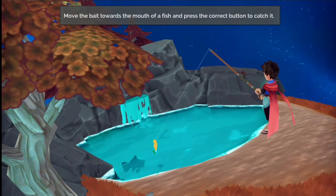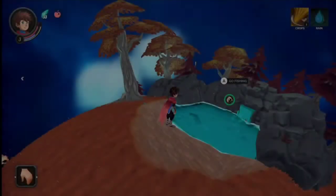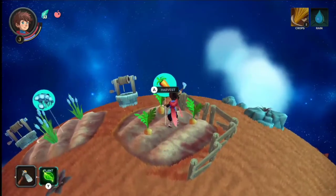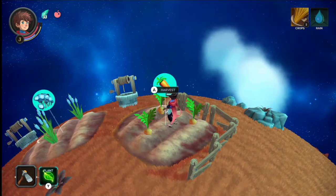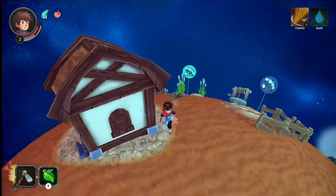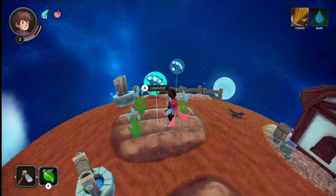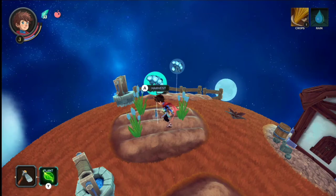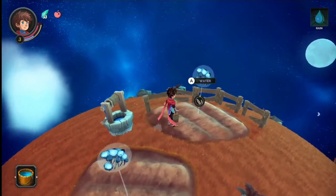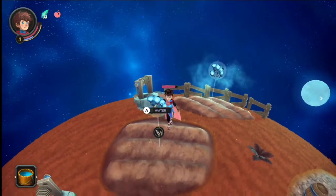We're out of bait - shoot! I'm assuming we can get more bait somehow though - we'll have to figure that out. Let's harvest these carrots and plant some more cotton. More crops are done - more cotton! It helps when you water it because I watered this and it grew like crazy. Let's get more cotton planted and water something else - apparently watering does a lot of good.